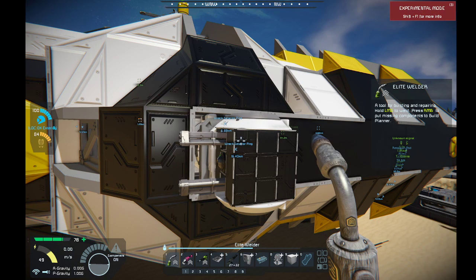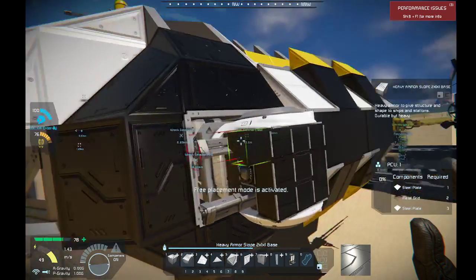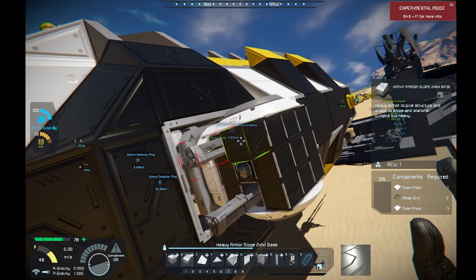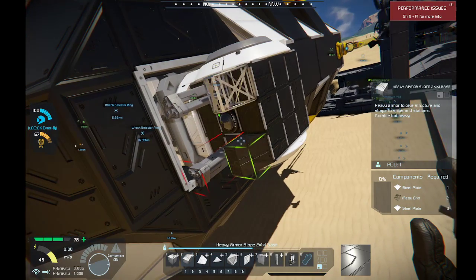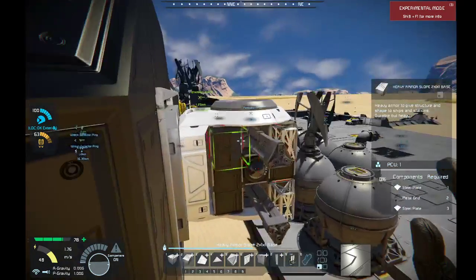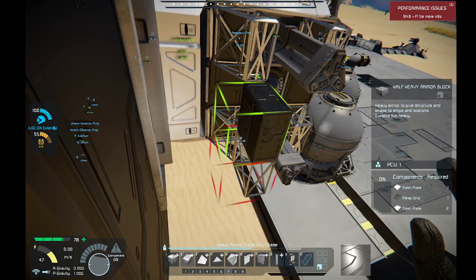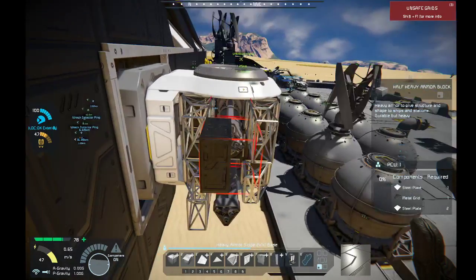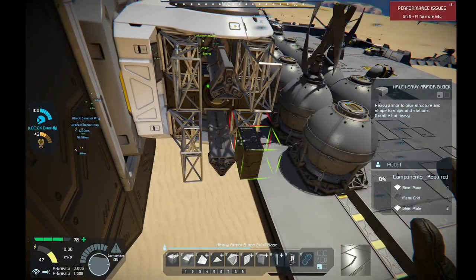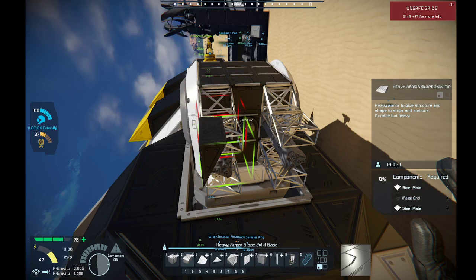Look at this - I want to make this thing look cool. There's no point in having guns on your ship if they don't look cool. There we go, we're gonna do it like so. This is gonna look good, trust me. It's going to make this thing look like it's got some kind of barrel system going on.